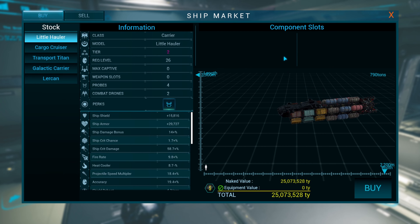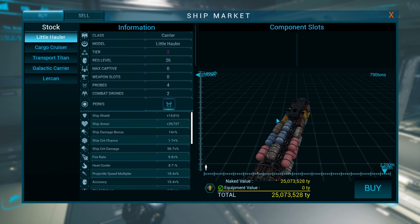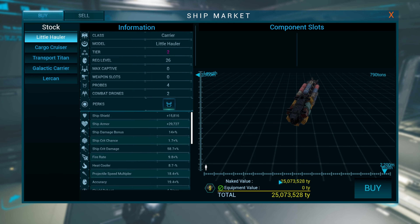Considering that the price of the Little Hauler is around 25 million, give or take, it would be possible to make back your money in between 10 and 15 trips. So that's quite a lot.